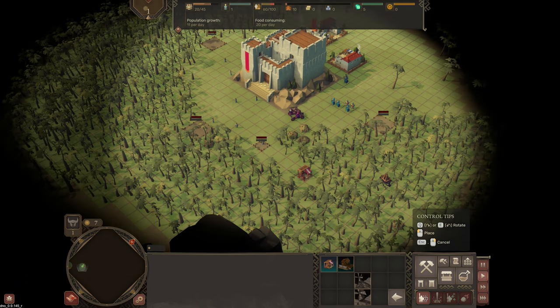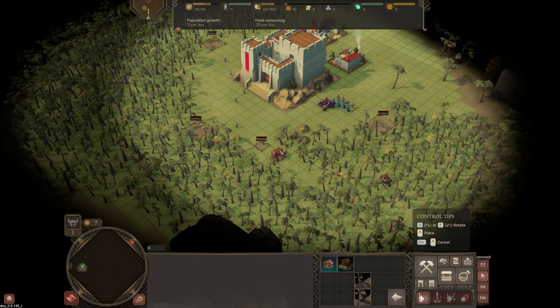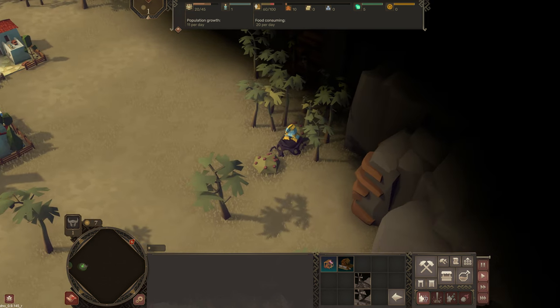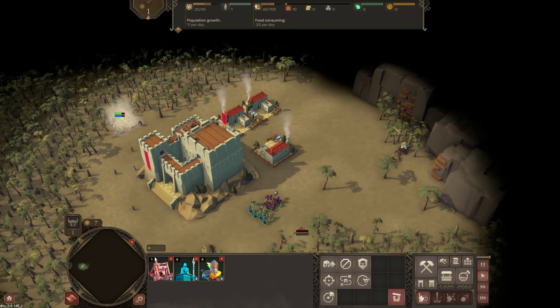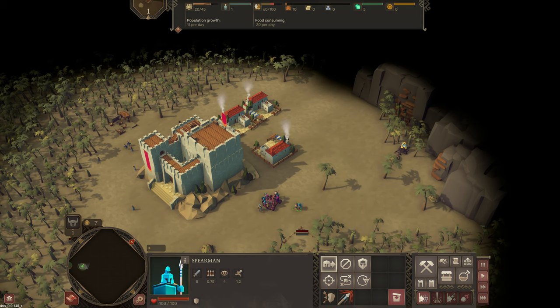Next to that, the blue little figurine shows how many free workers you've got — free villagers — which means you can build buildings. Every building requires an amount of people. So instead of putting a building down and then workers going to it, when you build it they are already assigned. That is your workers. The next one is your food — you can see the amount of food which is the brown line, and the red line is how much is being consumed.